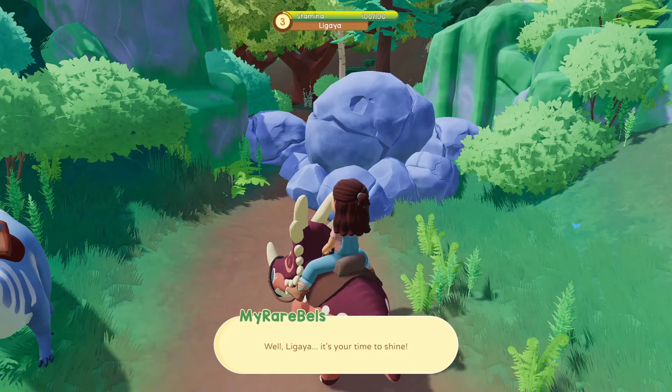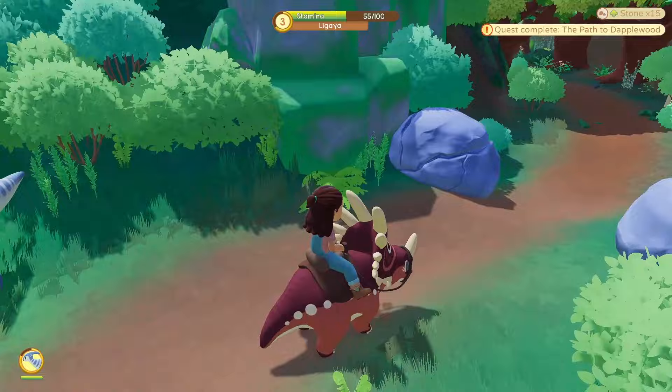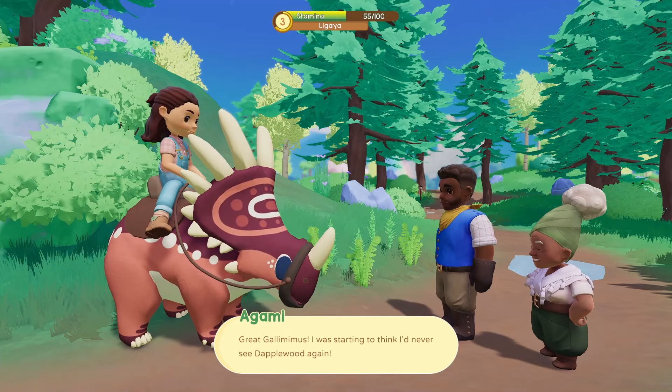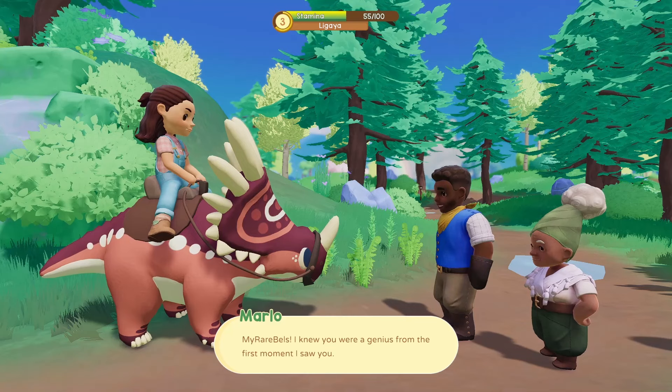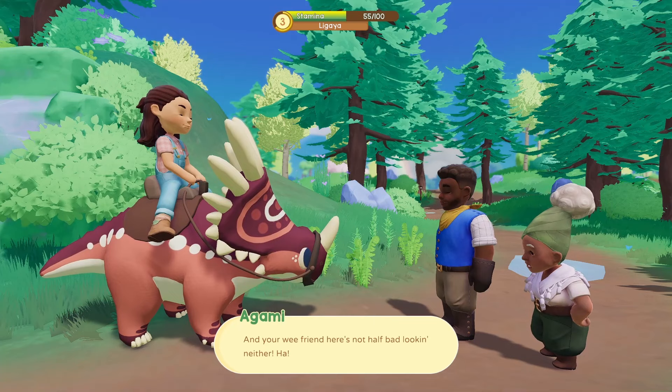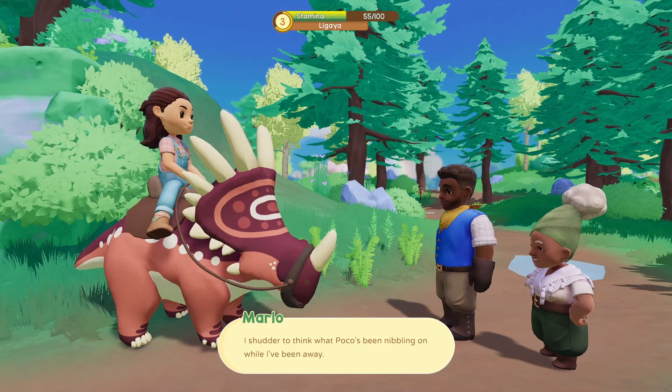I love the little butt wiggle that the dinosaurs give whenever you ride them for the first time. Alright, let's go. Look at that good dino. I actually leveled up Ligaya all the way to level 3. "Great Galimimus! I was starting to think I'd never see Dapplewood again. My rarebells — I knew you were a genius from the moment I saw you." Thanks, Marlo. "And your wee friend here is not half bad looking either. What a delight. What a weight off my shoulders. My workshop — the sawdust is gonna be flying. My veggie farm must look like a Trudun's dinner."